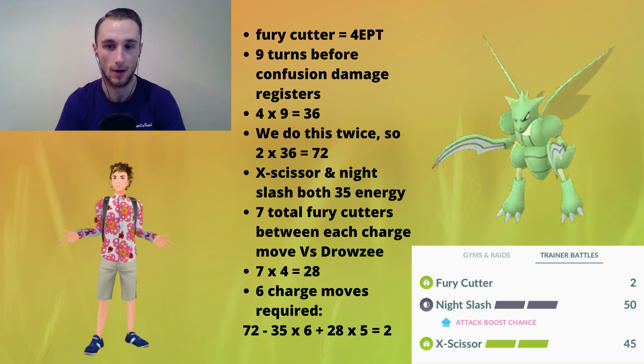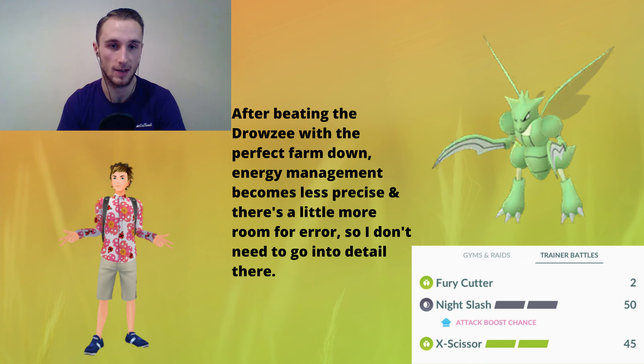That's how close the challenge was. After that I can regain more energy, and when the opponent's Pokémon is at low health you can finish it off with one extra fast move — so I can finish off the Drowsee with eight Fury Cutters instead of seven, and finish off the Sharpedo with seven instead of six. With that being said, let's watch the challenge and try to understand what I just described — I was basically just throwing a lot of numbers at you.